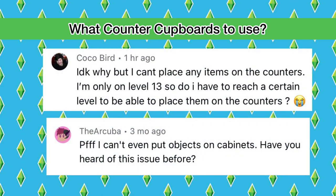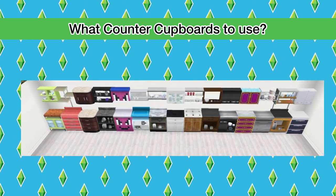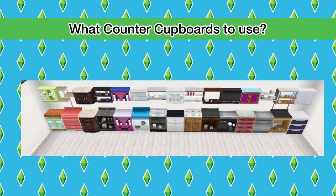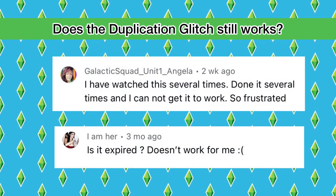You guys also mentioned that you tried placing items on the counters that you are using but the items will not stay on the counter. I actually do not have an explanation for that, but what I can say is that there are some counter cupboards that you cannot place items on. In this photo demonstrated are all the counter cupboards that you cannot use with the duplication glitch.